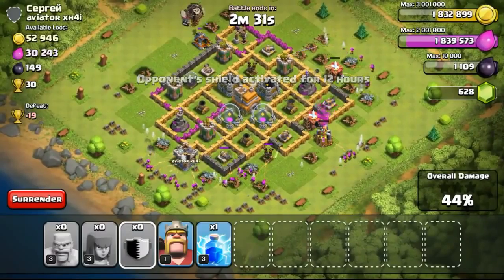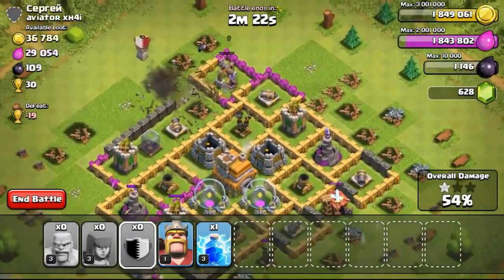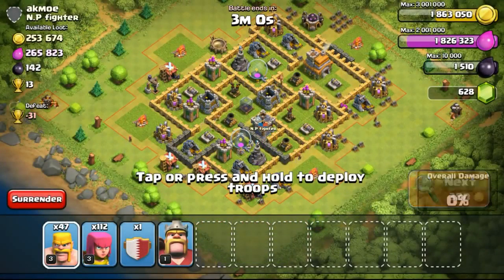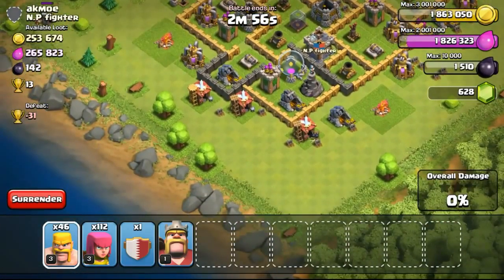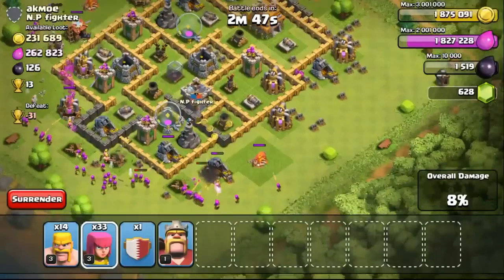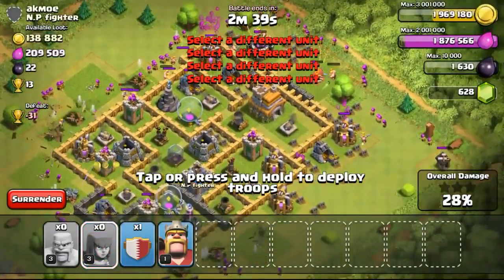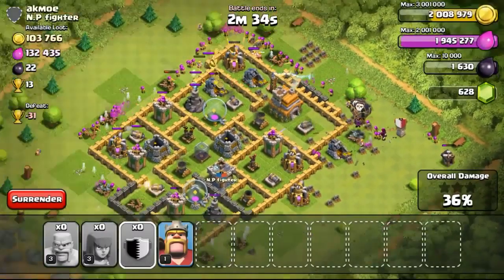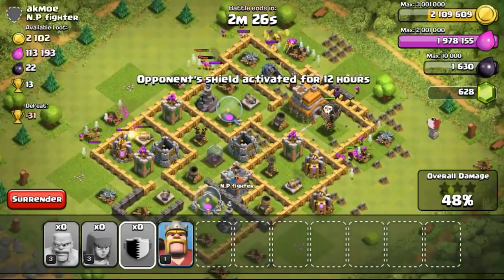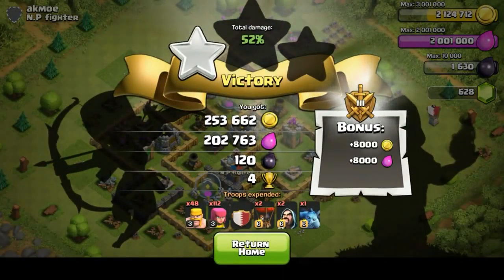Since Supercell introduced clan war and you can't use heroes when they are being upgraded, the first thing that came to mind is that most people will probably gem up their heroes' upgrade time to use them for clan war. But I won't be doing that because I won't be buying any gems for this account. I'm just going to use gems from obstacles and achievements to do a bit of boosting for hardcore farming on walls and when I need a lot of dark elixir for my heroes — especially when I don't have much time to play.